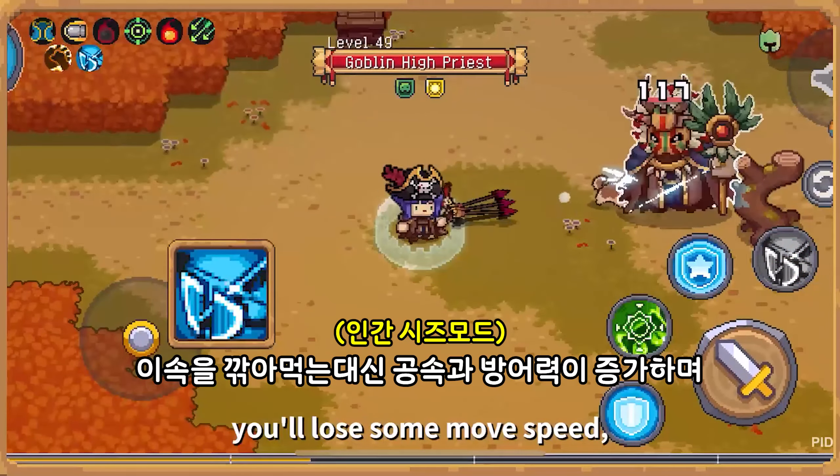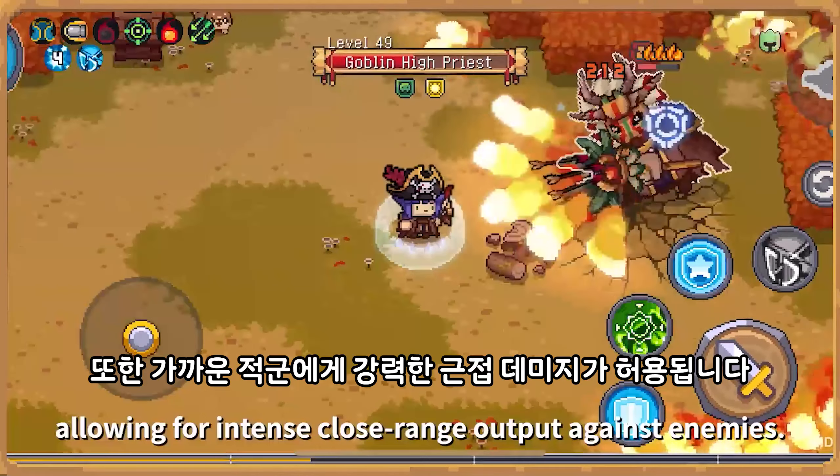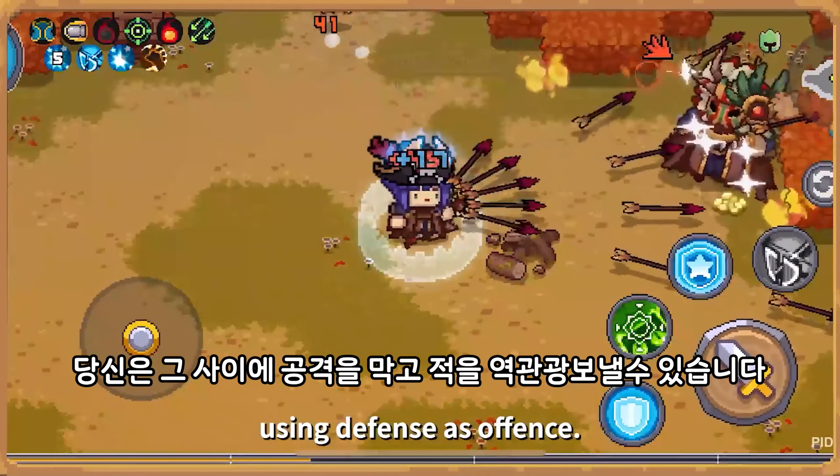With the skill Human Bunker, you'll lose some move speed but gain attack speed and defense, allowing for intense close-range output against enemies. You can meanwhile block hits and knock back enemies, using defense as offense.